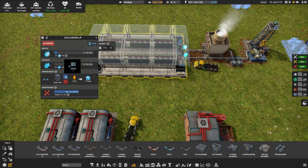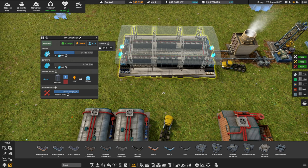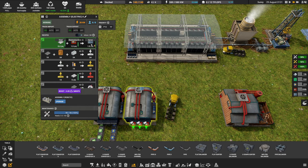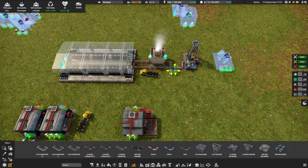With chilled water in the data center, we can start employing server racks. Every 20 servers added gives one basic rack, and one basic rack gives one Teraflop of computing power. It also consumes chilled water and increases maintenance. Teraflops are generally used in sets of four, and from harvesting servers on the world map you should have around 300, giving you at least 8 to ideally 12 Teraflops to run the next machines.